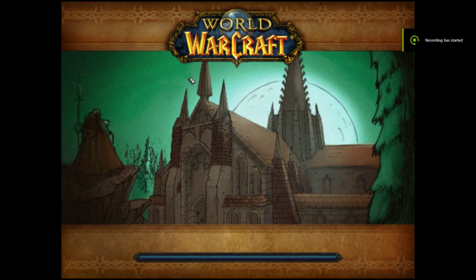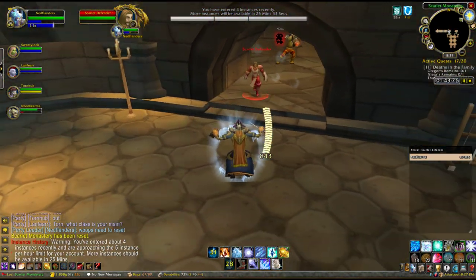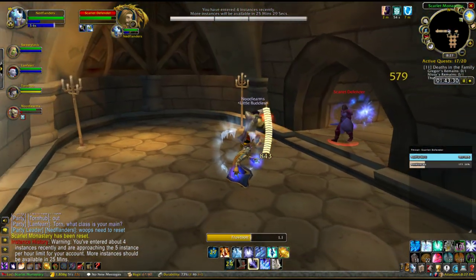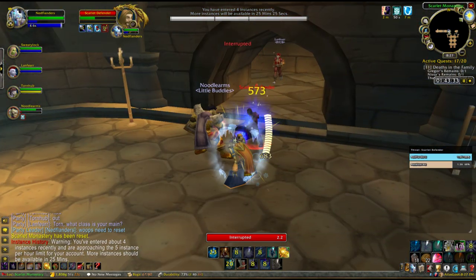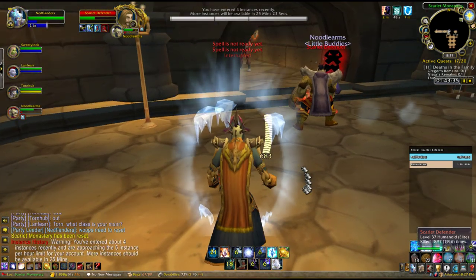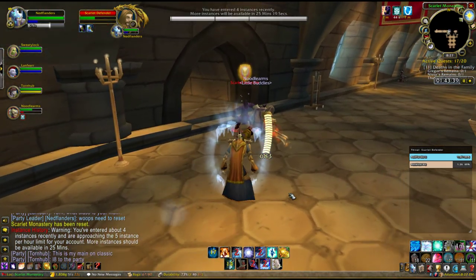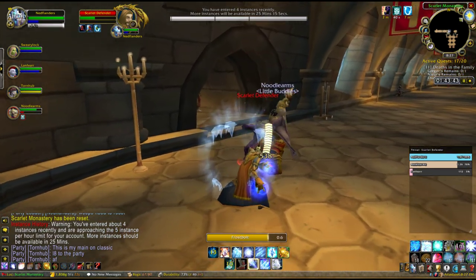Hey, what's up guys. I'm going to show you how to make 85-90 gold an hour. I know there's some confusion on if you can do this as raid spec and how exactly you do the pulls, so I'm just going to clear that up. Right now there's not a lot of people running this, but there's a lot of people that want to level their alts and they have lots of money. So this is the ideal time to do it.